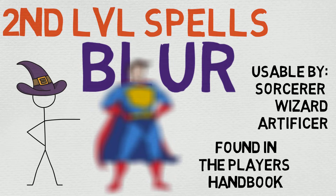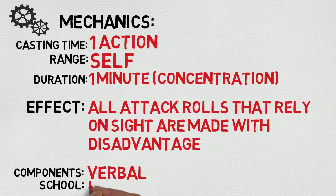Let's check out the mechanics. Your cast time is the standard one action, your range is self, the duration is one minute, and it is a concentration spell — so just bear that in mind. The effect at a glance: all attack rolls that rely on sight are made with disadvantage. The components are just verbal, which I really like, and the school is illusion.